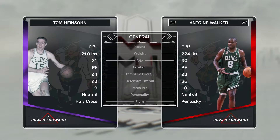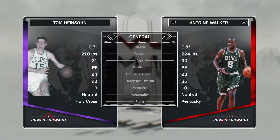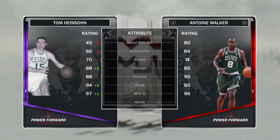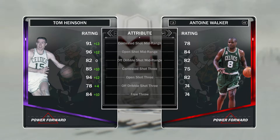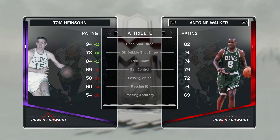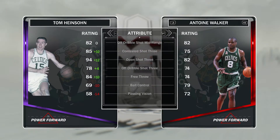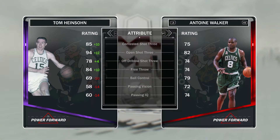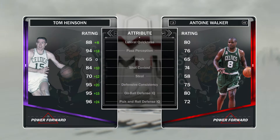Next up we have Tom Heinsohn — 94 offensive, 92 defensive. He is really not that special. His post fade is 95, but he's 6'7" power forward, which is really undersized for power forward in my opinion. Rodman is 6'9" and I even thought that was undersized. Even my Ruby Antoine Walker has beaten him in some stats. I don't see myself picking up this card honestly. If I were to run this card, I'd probably run him at small forward. I haven't used this card and I don't know if I ever will. That does it for the Amethyst players.